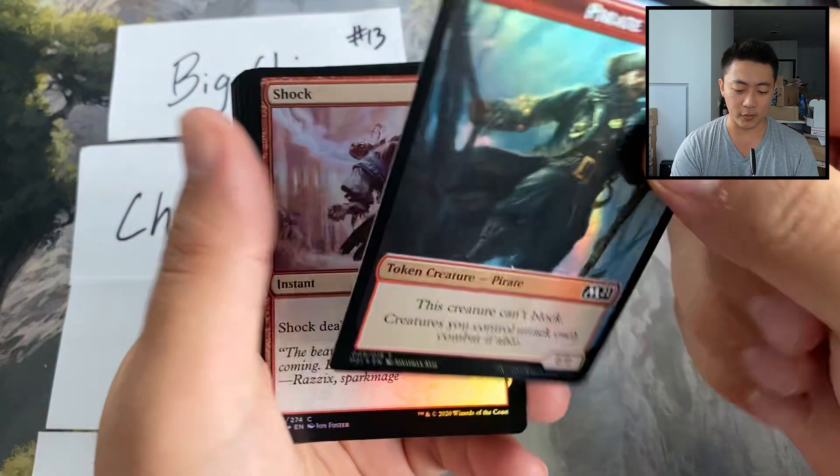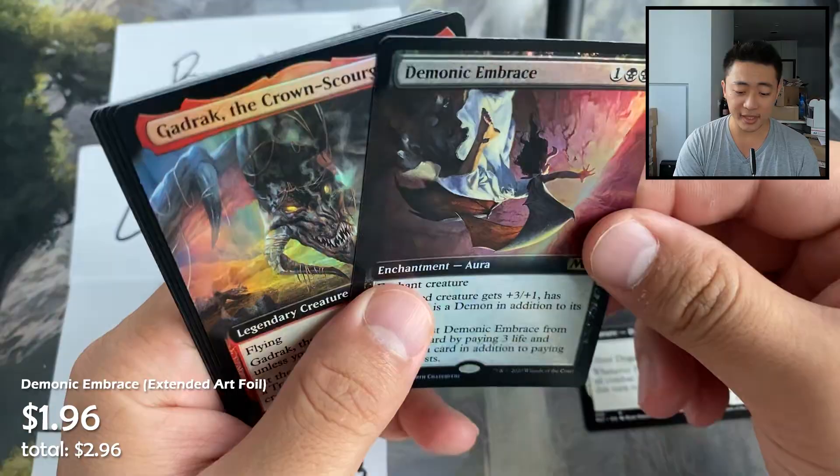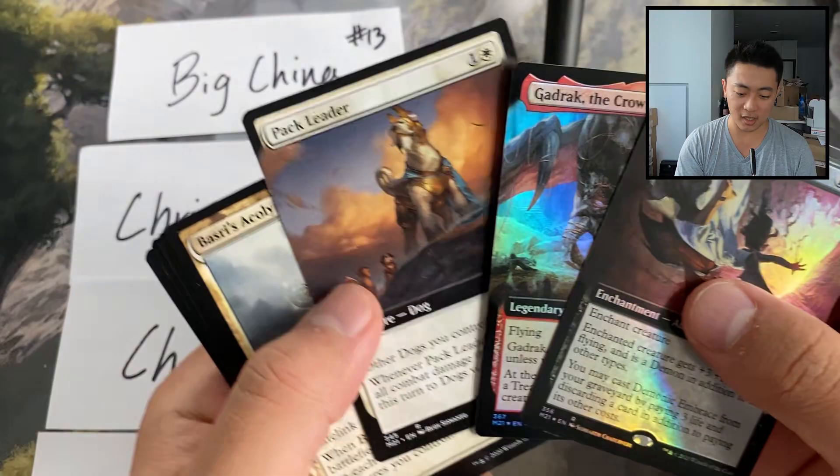Got our foily boys of course, and a swamp full art showcase. Pack Leader extended art, Demonic Embrace, Gadrak the Crown Scourge — we've seen a pack just like this before — Garruk's Harbinger, and a Powerling. Missed on the snipe, sorry, but we got some sweet extended art foils. Gadrak I think will be a little bit better than people expect.